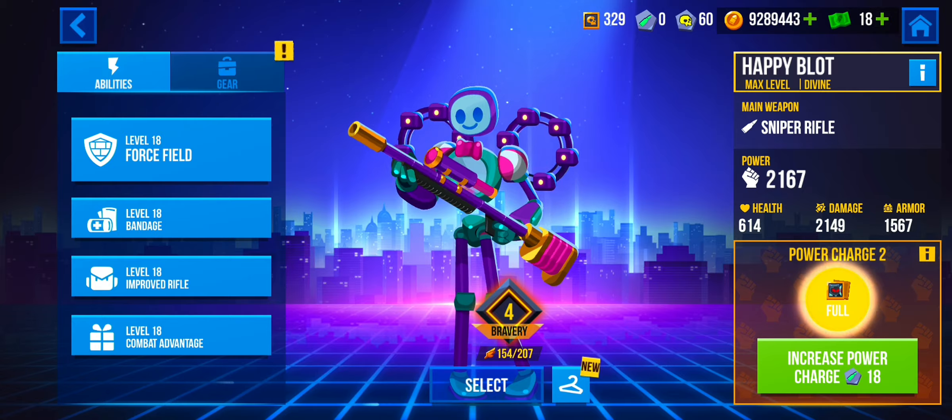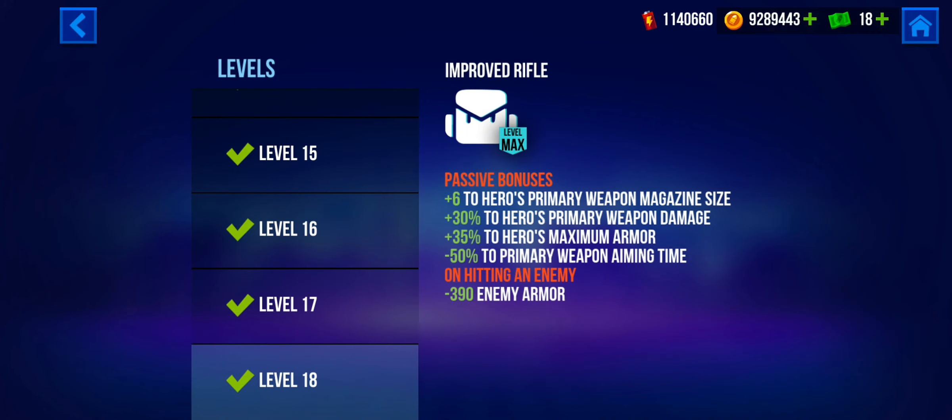For the third ability, the hero gains an increase to their magazine size of 6. Their damage is increased by 30%, the armor is increased by 35%, and their aiming time is reduced by 50%. On hitting an enemy, the enemy's armor is reduced by 390.